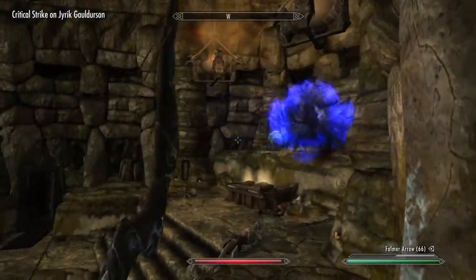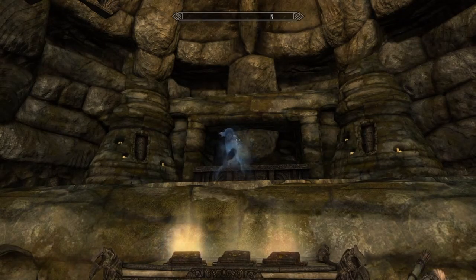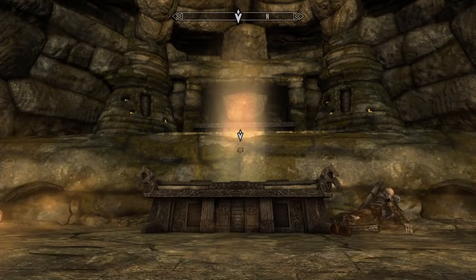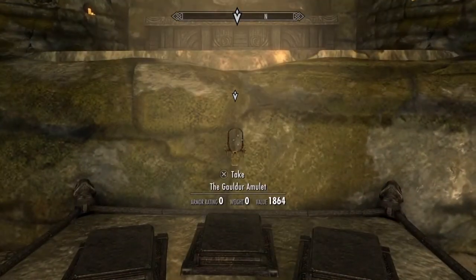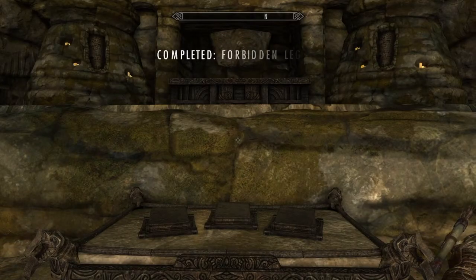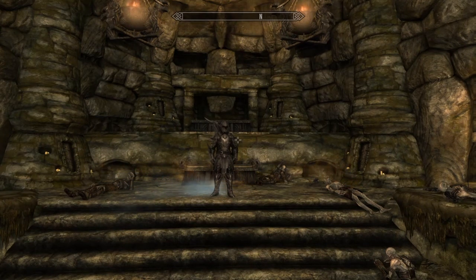We have defeated the third brother. After killing the three brothers, their father appears and he makes the gold amulet available to you — go ahead and take that. That is now quest complete once you take the amulet — you have completed Forbidden Legend. Taking a look at the amulet itself, it is obviously worth quite a lot of gold — 1964 — however it is incredibly useful: it increases your health, magicka, and stamina by 30 points each. This is a really useful thing to have. Hopefully you enjoyed this video and my technique was useful for you. Thank you very much for watching and be sure to like, comment, and subscribe.